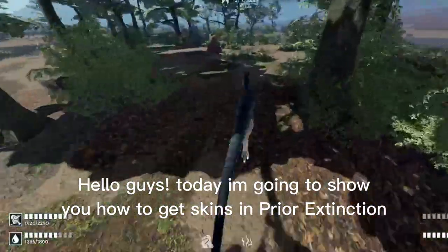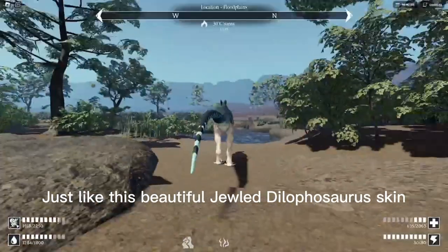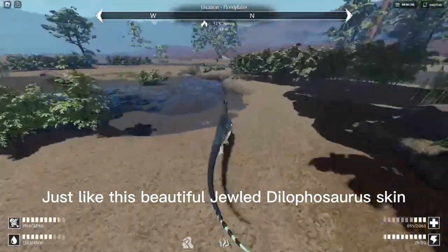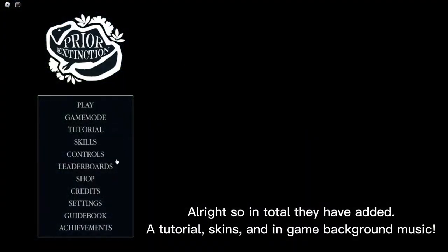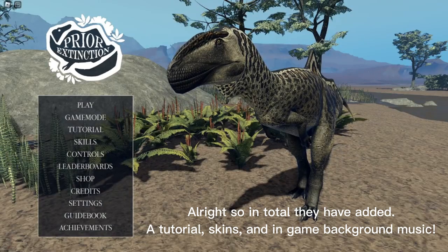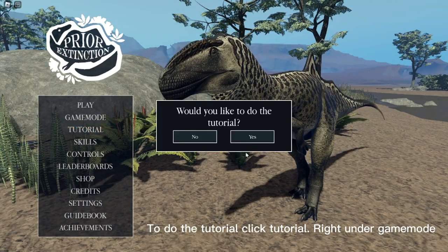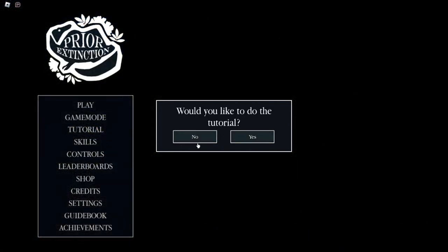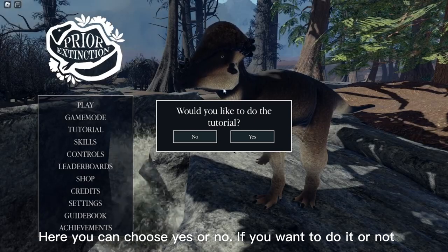Hello guys, today I'm going to show you how to get skins in Prior Extinction, just like this beautiful jeweled dilophosaurus skin. They have also added a tutorial and in-game background music. To do the tutorial, click 'Tutorial' right under game mode — you can choose yes or no if you want to do it.